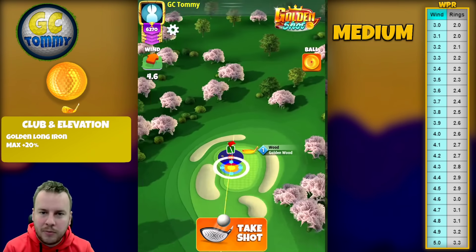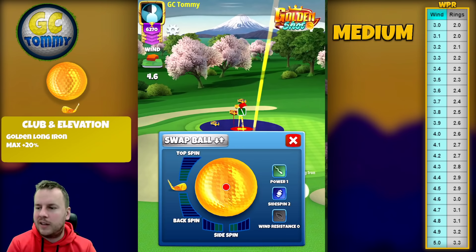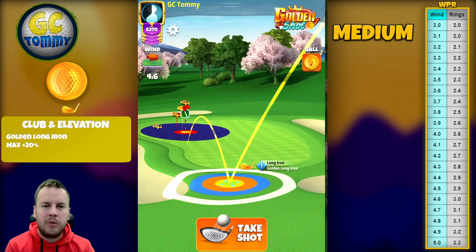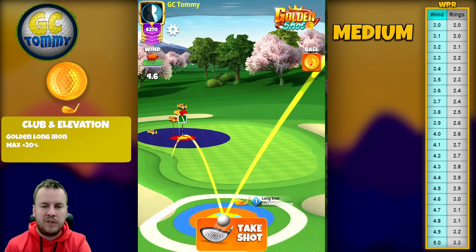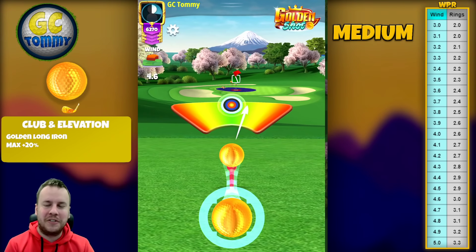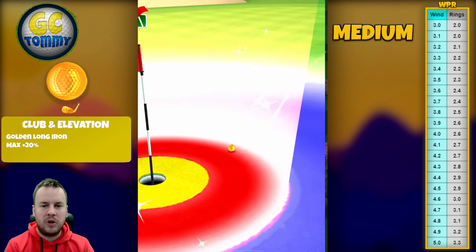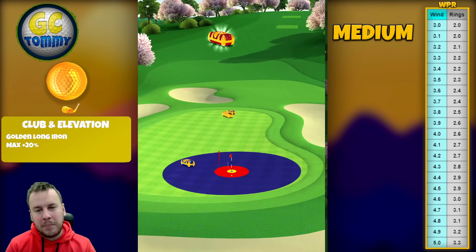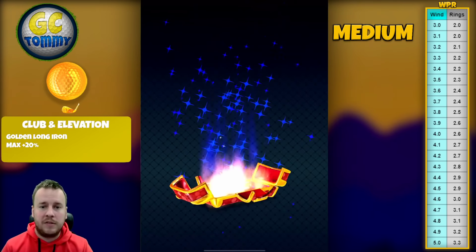We're obviously looking to get the hole in one as many times as we can, but if not, we want to stay as close as possible to at least get the red ring. With a perfect ball at 4.6 miles per hour — more a direct tailwind than a tailwind with crosswind — we use 3.2 bars of backspin and approximately 0.3 left spin. 4.6 miles per hour is three rings. Pull over the bullseye to get three rings, center the ball, hit perfect, and you have a good chance of getting it to drop. The ball bounces on the fairway down towards the pin but just burns the left edge, rolling into the red ring — coming in a touch too hot with a little too much side spin.